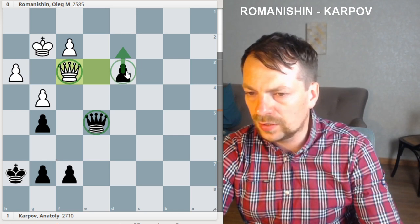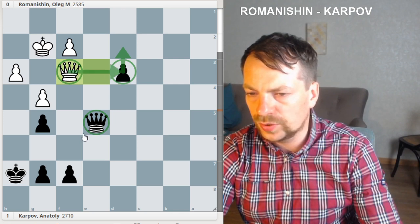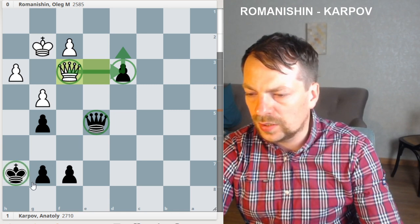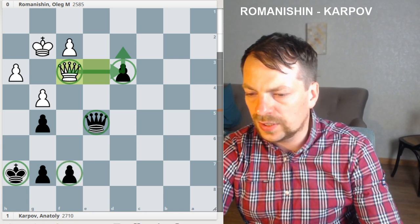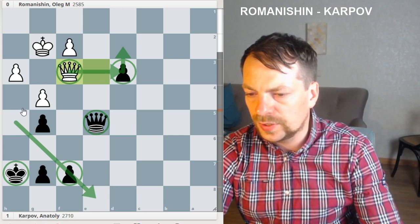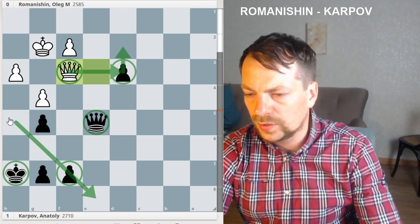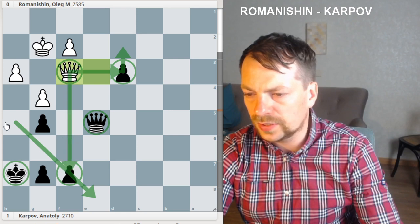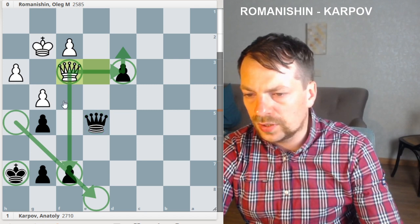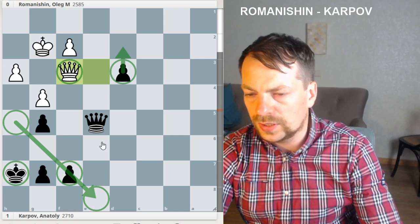Black is playing for the win, and the problem is that the f3 pawn is attacked. Also, Black's king is quite vulnerable. If we give up this f7 pawn, then this diagonal is dangerous — White can give check on h5 and e8, agreeing to a draw. So let's see how Black played in this position.